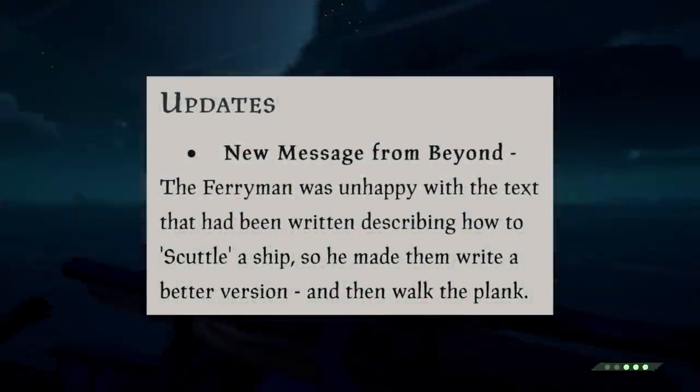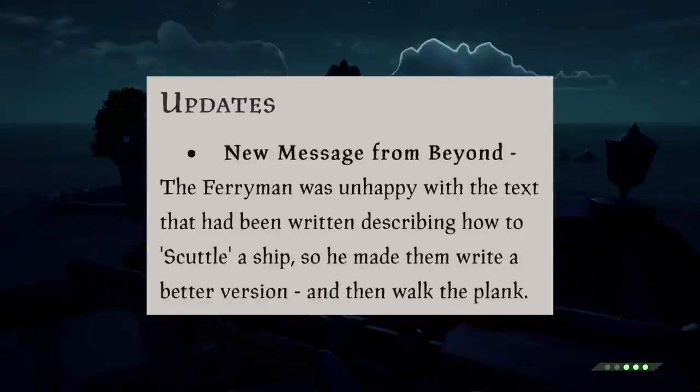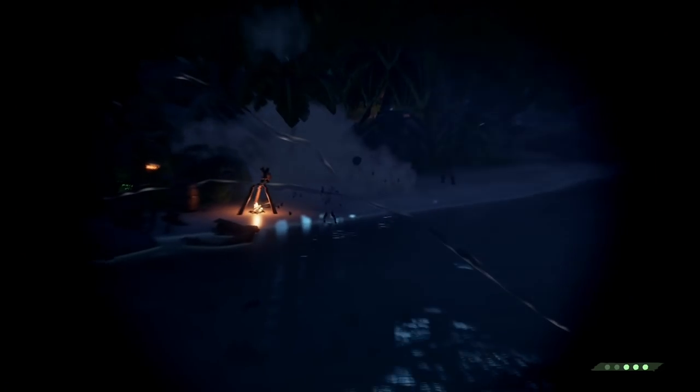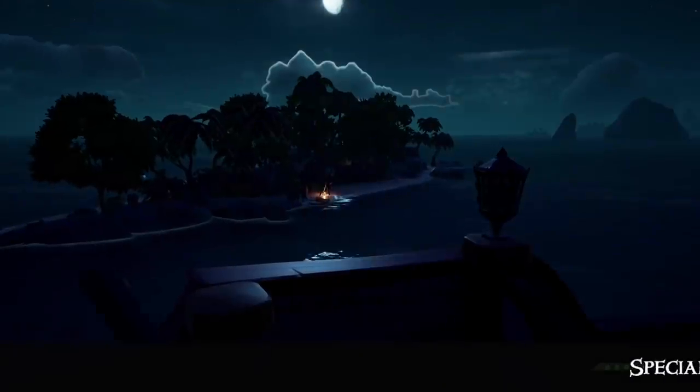The first is the improved message from beyond. The ferryman wasn't happy with the text describing how to scuttle a ship, so he made them write a better version and then walk the plank. This new improved version is much easier and clearer to find and read. The message is pretty straightforward overall.